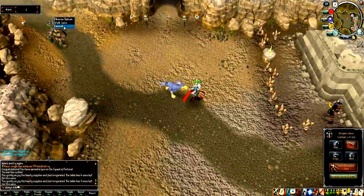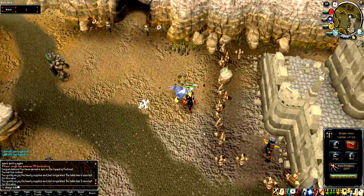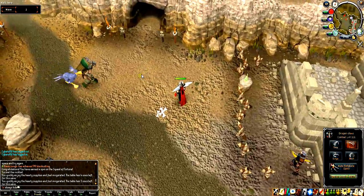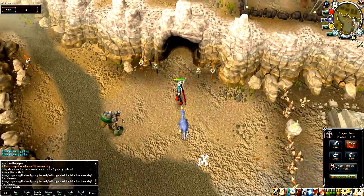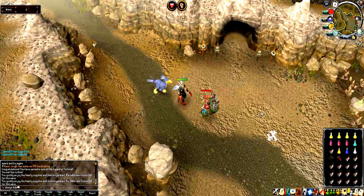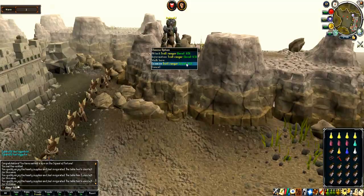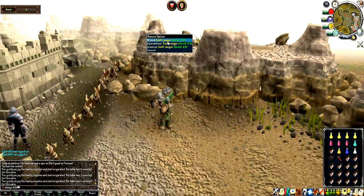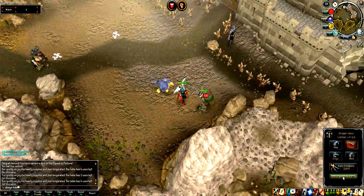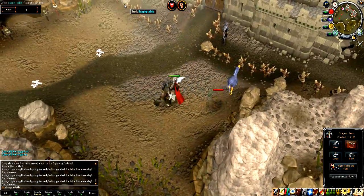This is a ranger. There are a few types of monsters and they're all quite easy. The ranger has a special attack — I'll show you now. If he attacks you, he will throw a big rock in the air and if you stand there while he's doing it, it will deal quite a lot of damage to you. The first waves are fairly easy.